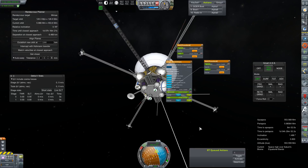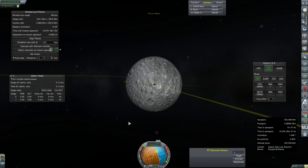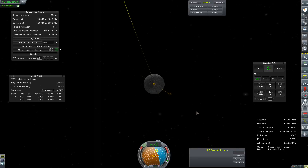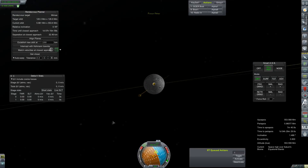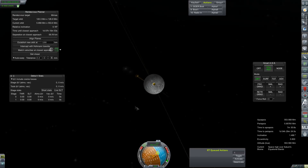I guess we can get rid of these windows. Let's see what we bought. So separation at closest approach, I guess, figures for the center mass of our target. And not exactly a flyby — I just kind of assumed we would be like six kilometers off the surface. Yeah, that's not a thing.